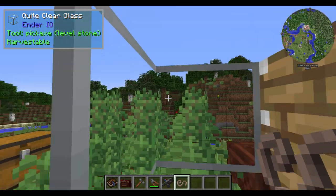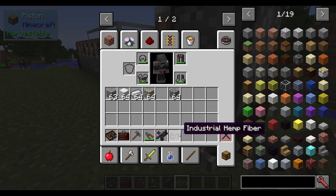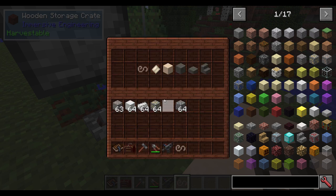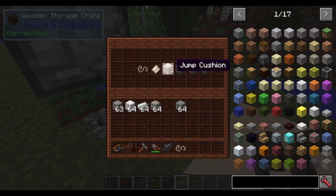You will typically get a couple of different harvests: one being more seeds so that you can plant more, as well as industrial hemp fiber. What you can use this for is a lot of different things. One is tough fabric, which can be used in multiple applications. The recipe is just a bunch of industrial hemp fiber around a stick. Very simple. You can use it to make different things like hempcrete or jump cushions.